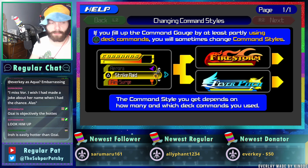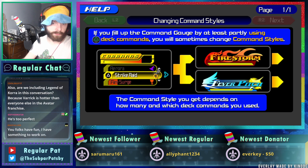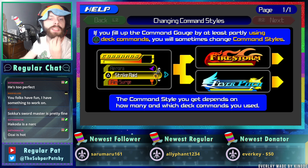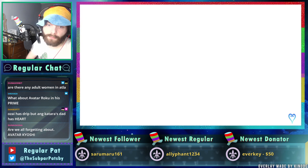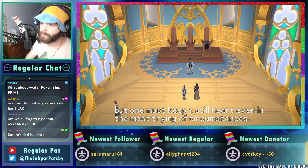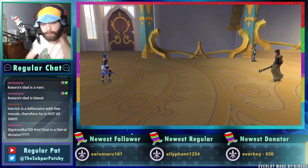Hakoda might be a contender. Prime Roku — he looks a lot like Ozai but with more facial hair. Ozai's a literal dictator; Hakoda's a freedom fighter. Someone called it the ADD zoomer Titus voice. I should watch Avatar again. Is it kind of weird that Terra's theme plays here when you could be playing as Aqua? I don't know — I love Terra's theme, you can play it anywhere, play it at my funeral.